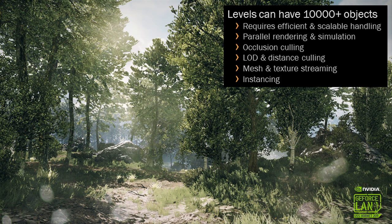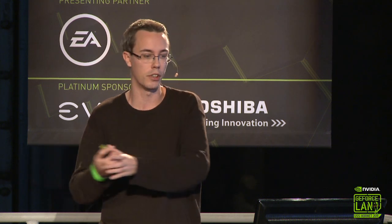We do LOD and distance culling in a much more expanded way than before. We also have an occlusion culling system, which makes rendering fast by not rendering things you don't see. One thing that's always been strong with Frostbite, and that we've improved further, is parallel rendering — utilizing all the multi-core PCs out there, quad-core or even more CPU cores, to render the entire world in parallel and also simulate vehicle physics, as well as trees swaying in the wind.